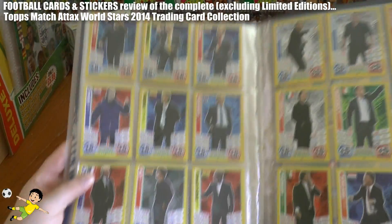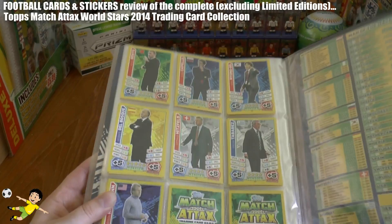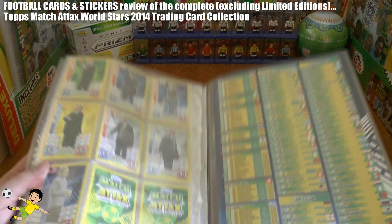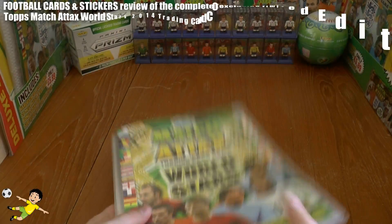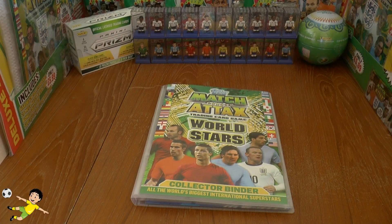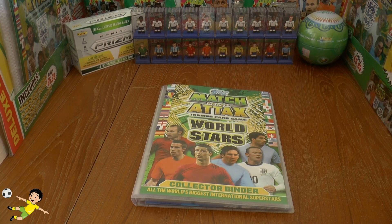Then we have the manager cards there, and they complete the 304 card collection. Number 304 of course is Jürgen Klinsmann — a legend in his own right with the German national team, now coach of the US. So I hope you guys have enjoyed that review of the Topps Match Attacks World Stars 2014 trading card collection. Don't forget to give this video a massive thumbs up, and I'll see you guys all in future videos. Arrivederci!